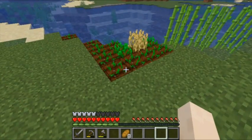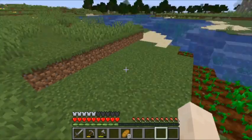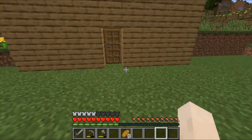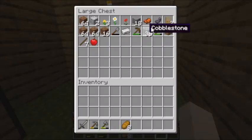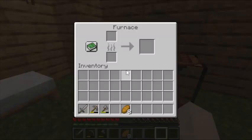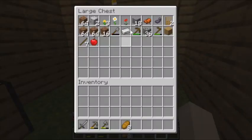I want to expand the farm more over here and add water, but I need to find more iron — I currently only have one block of iron so I can make a bucket. Also in the village I found a saddle, so I can tame a horse or a donkey or something. That's another reason we need to go mining — I also have no coal.